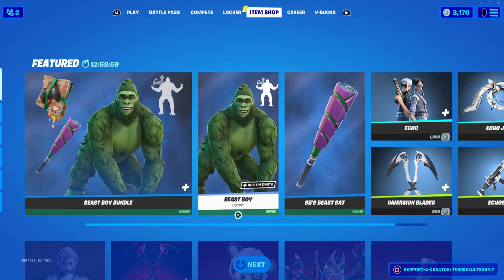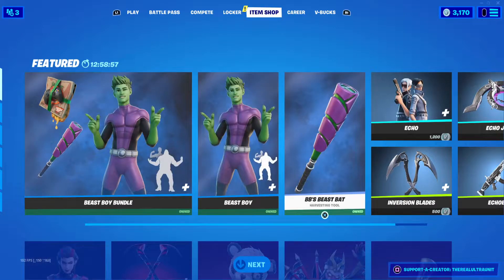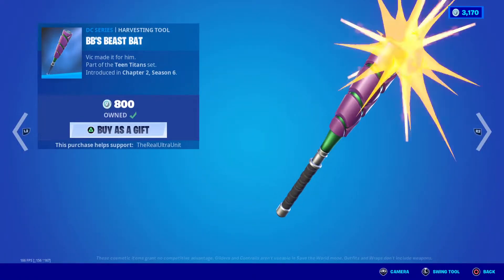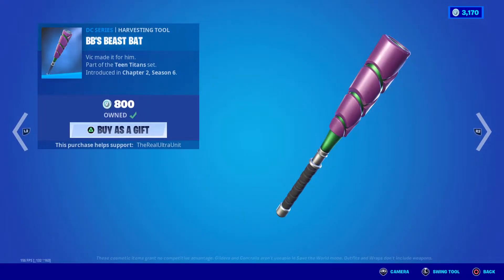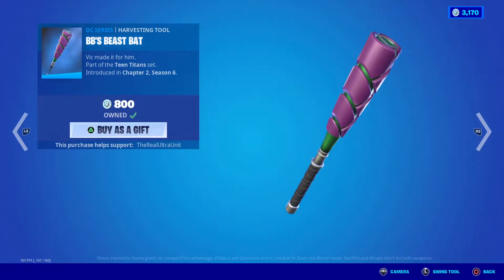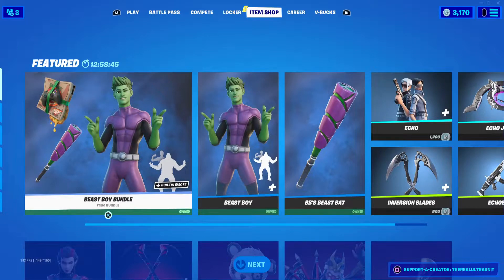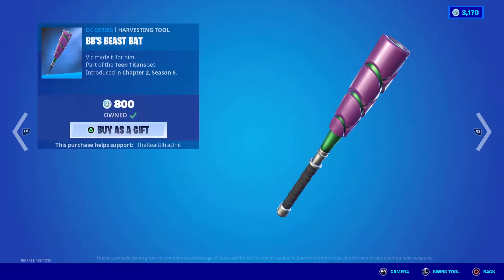Because if you guys didn't know, Beast Boy's power is to transform into any animal. And then there's BB's Beast Bat, which makes this sound — that's a unique sound. I don't think anything's ever made this sound before. The whole bundle is 2,000 V-Bucks, and the bat alone is 800 V-Bucks.